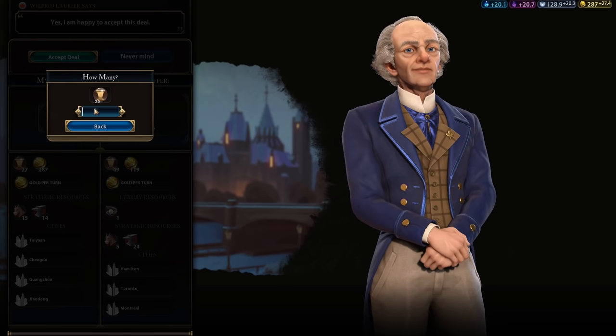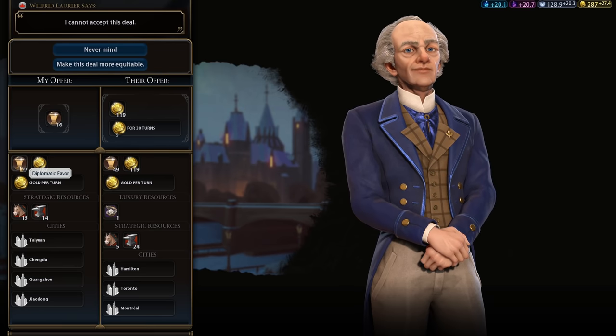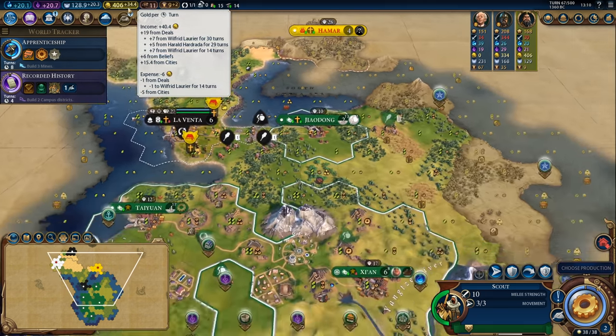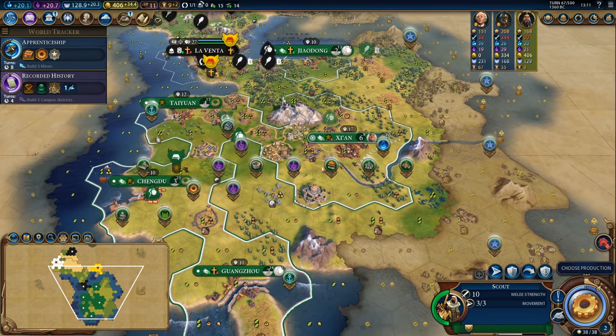Looks like he doesn't quite have the money for that so I'm going to cut that in half and then keep adding Diplo points until he gives me all of his money. There we go — 18 Diplo favor for a whole bunch of gold. So now we have 400 gold that we can play with.